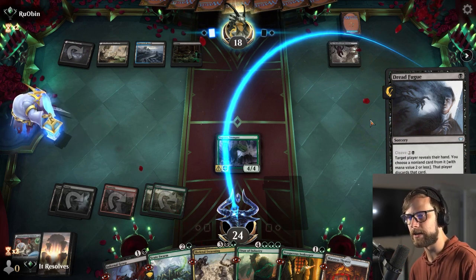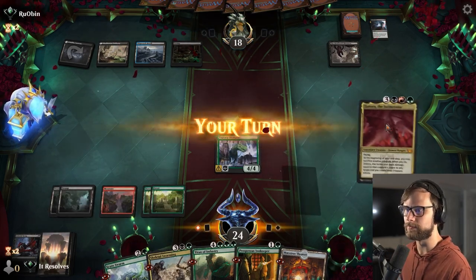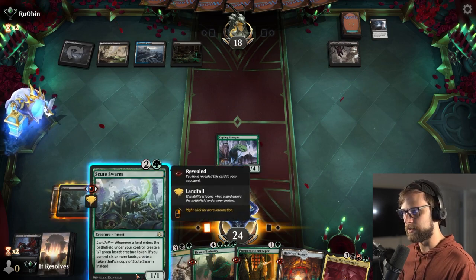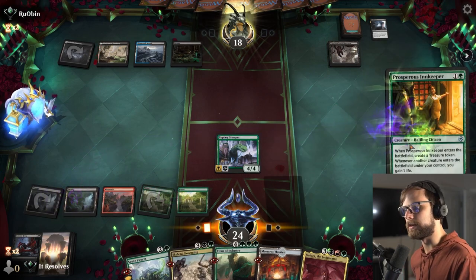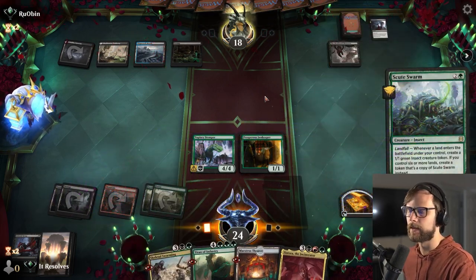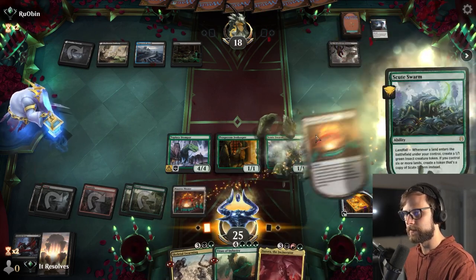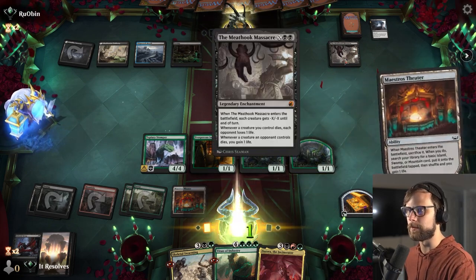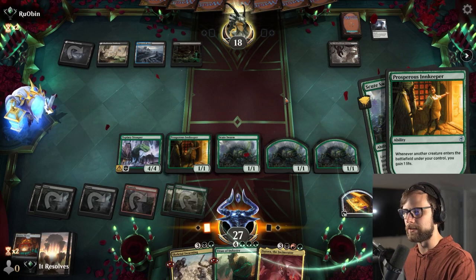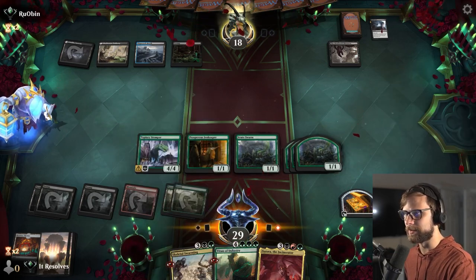Dreadfuge — interesting. They can take Infernal Grasp or Prosperous Innkeeper, but those are the only two options. I'd love to keep the Innkeeper — we gain so much life off of it. Let's try for the Innkeeper first — it lands. Scoot Swarm, let's try it. This is a bit riskier — they could easily kill this. We do get a copy of it regardless of what they do, basically telling them they need a sweeper. We also just have a Titan of Industry next turn.